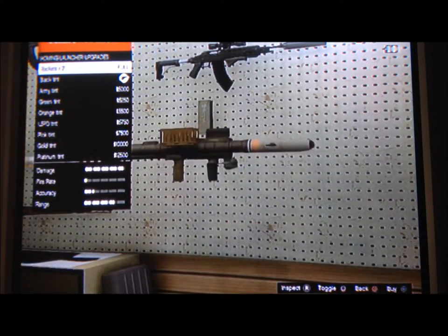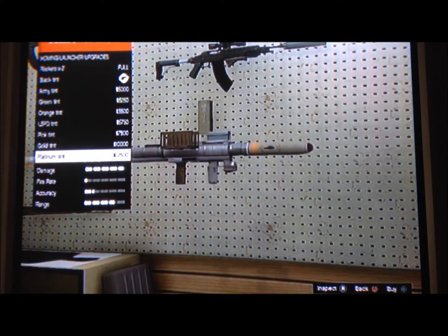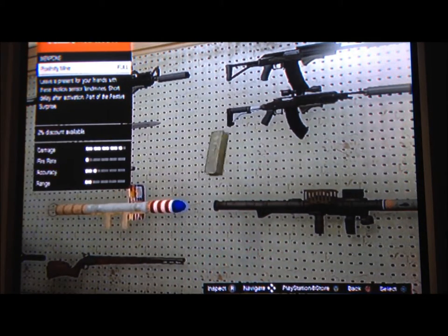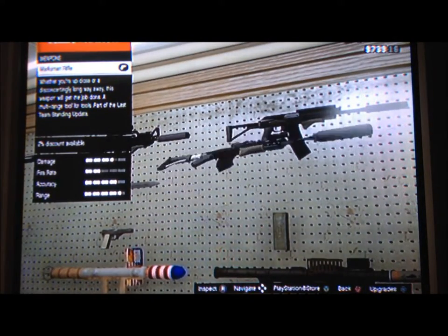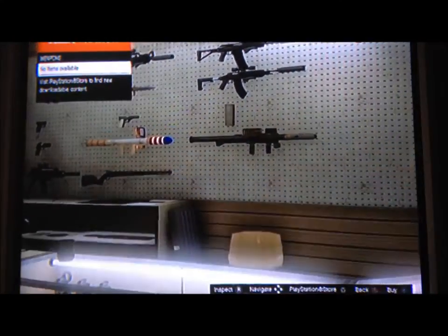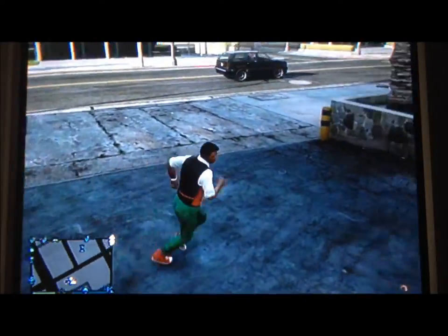Homing rocket launcher, and yeah, I had it. This is a proximity mine — you could put it on the floor and whenever someone walks up to it, it'll explode. This is a Markham rifle. This is a heavy shotgun. And the rocket launcher — that's it.